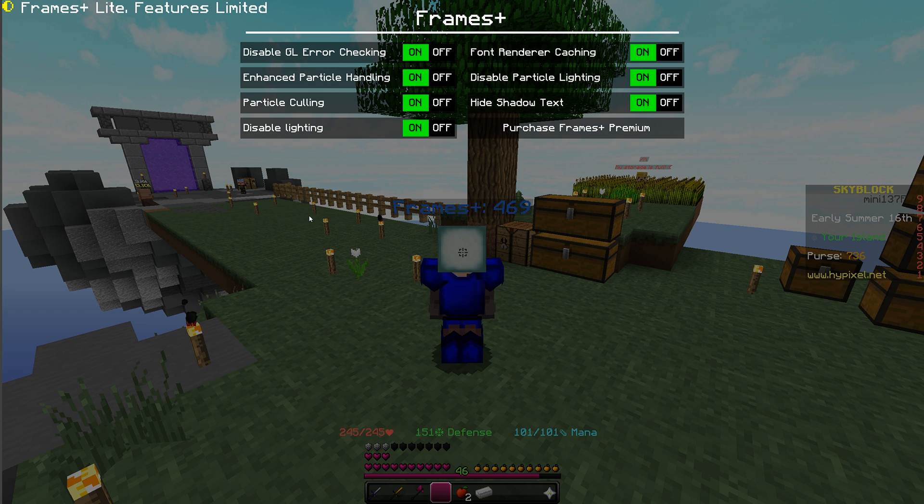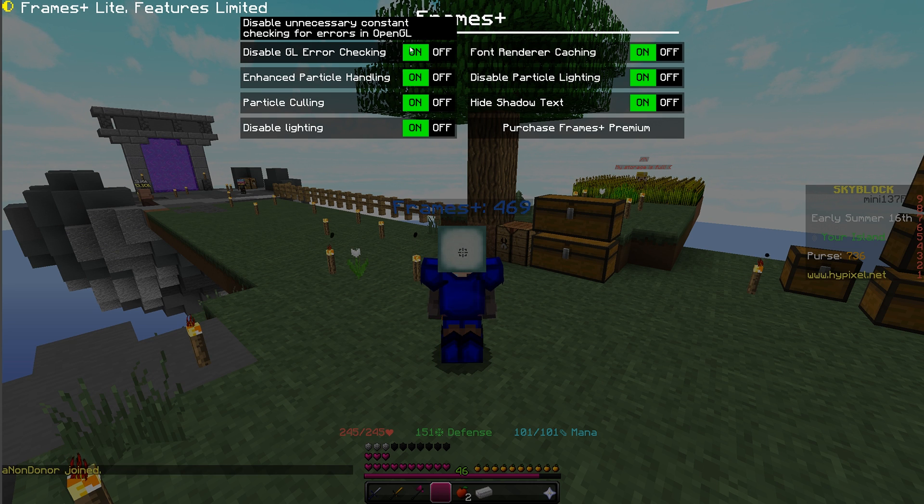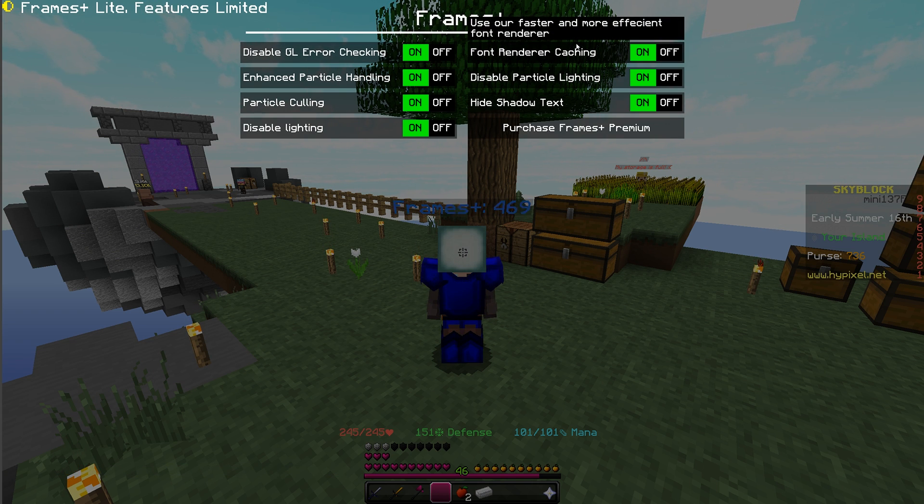The first feature is Disable GL Error Checking. You can turn it on and off - it means that each frame where the game checks for errors doesn't actually do anything different if it finds errors; it just spams your console or chat with errors, so you don't actually need that. The next thing is Font Renderer Caching. The overall font renderer within the game is completely rewritten, and we also added an option to cache certain things on top of that for even faster performance.